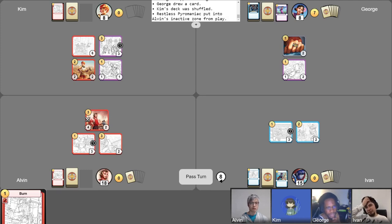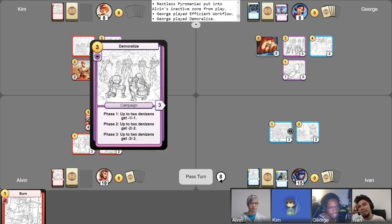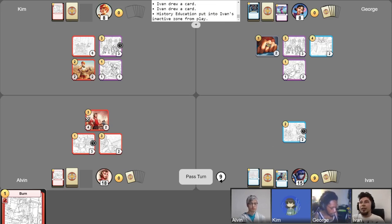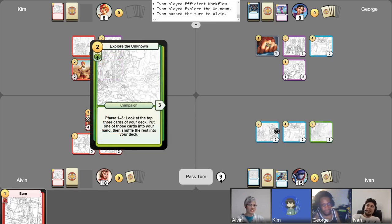Ivan actually has the highest chance to win now. Efficient Workflow, and I also play Demoralize. I end my turn and pass. Draw from History of Education. I'll take my free draw, and then this is gone now. I'll activate my Junila's Curiosity and put this into the bottom of my deck. I'll play Efficient Workflow for five and play Explore the Unknown. Go ahead, Alvin.